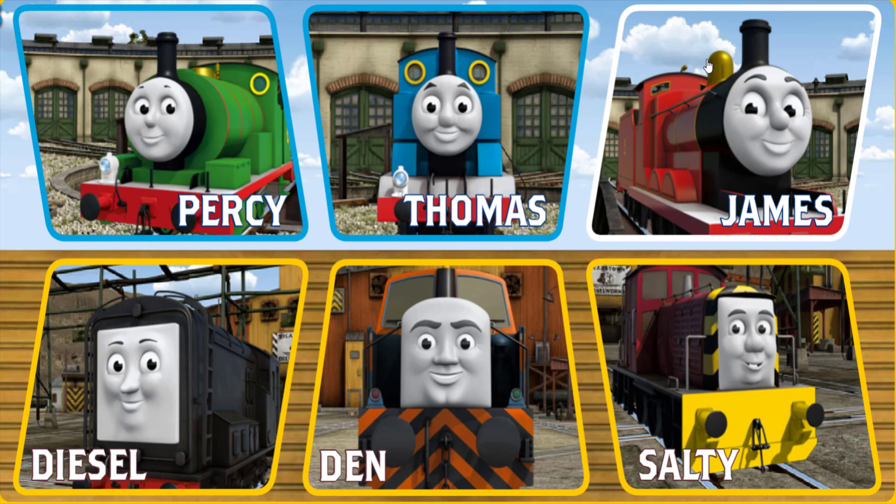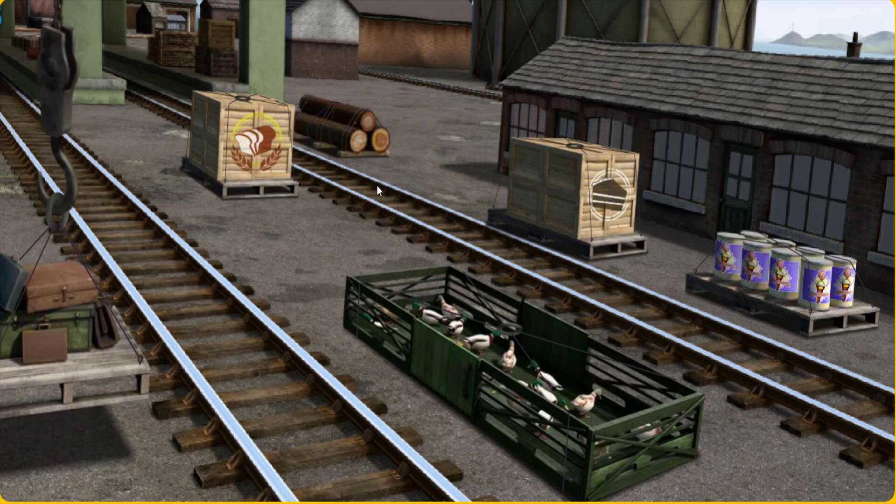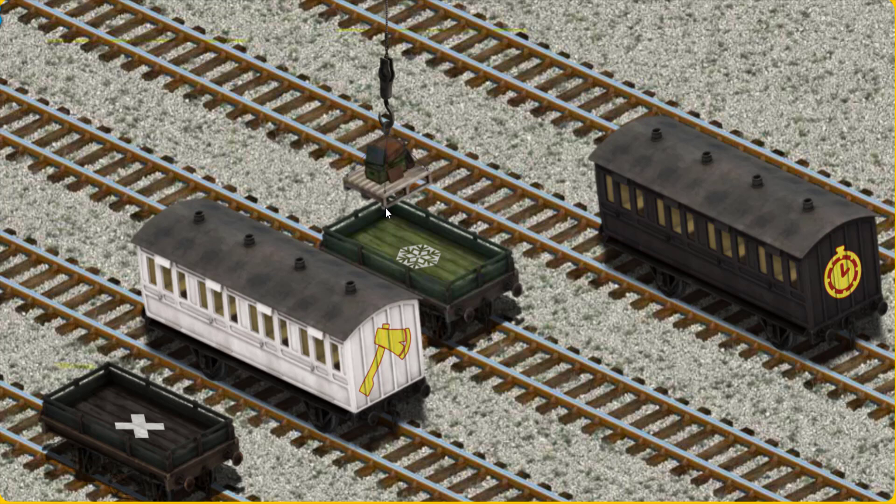Play again. It's a busy day at Brendam Docks. Thomas and his friends have many deliveries to make. Choose who will make the next delivery. James must deliver the luggage to Knappford Station. Show Cranky where the luggage is. Hold on, we're looking for something else. Show Cranky where the luggage is. That's it! Let's lift and load. Now the cargo must be loaded. Show Cranky where the black coach with a picture of a clock is. There you go.